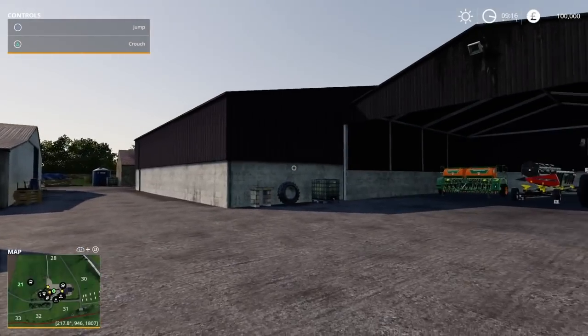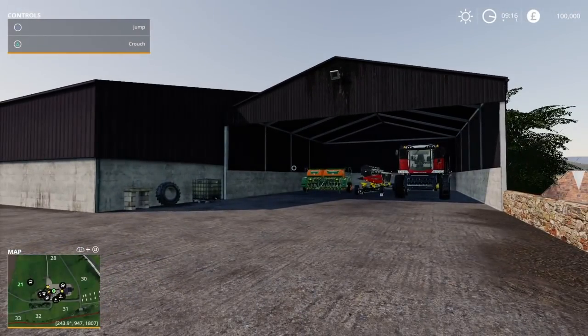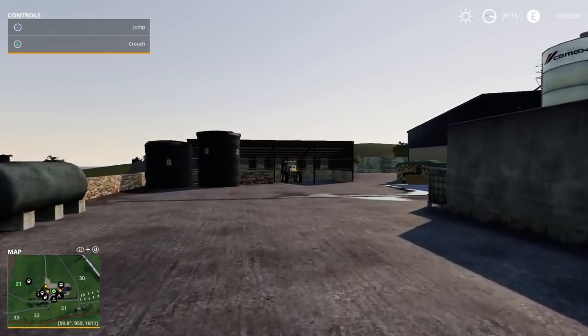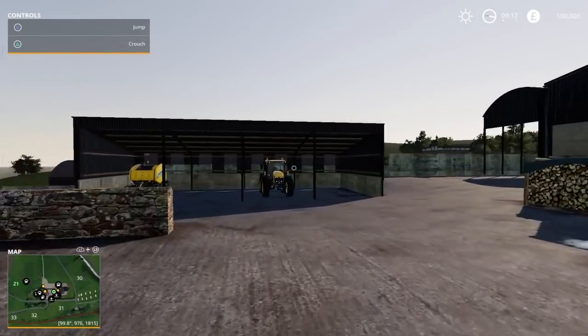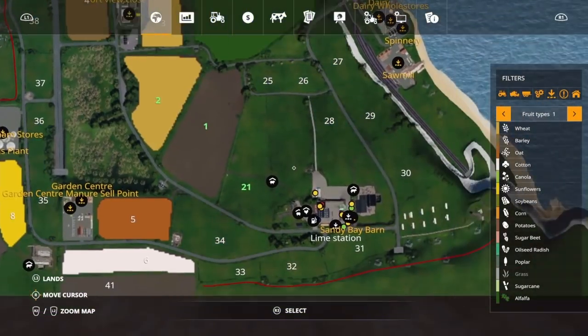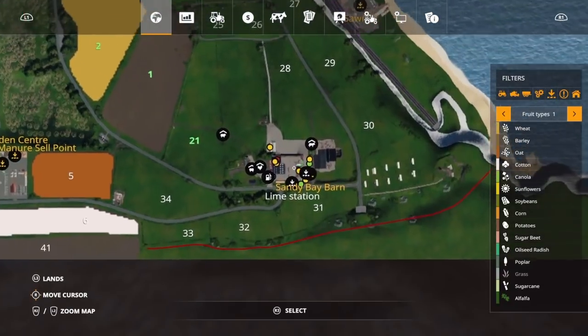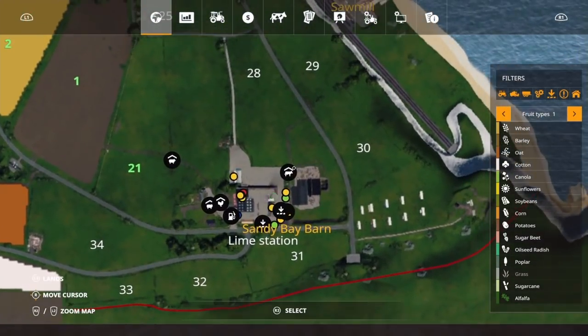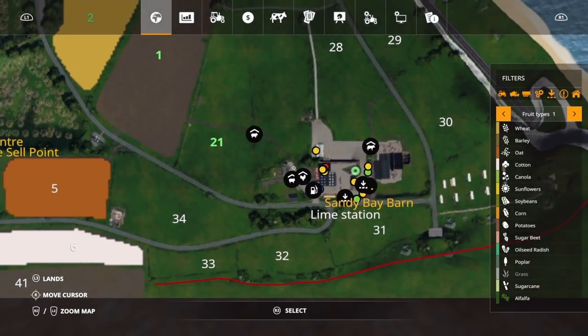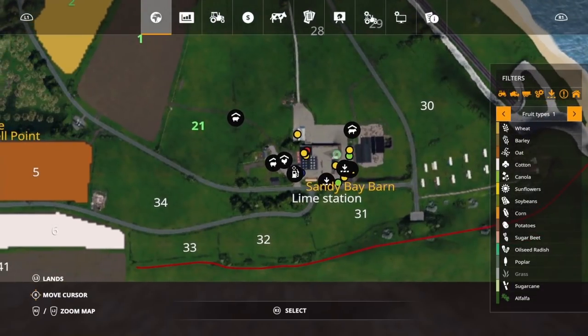We are starting on the mode New Farmer. If you don't know what that means, it means we start with land, equipment, and as you can see in the top right, £100,000 — which is amazing because it means we'll be able to start buying a few things to help us out around the farm. We are down in the bottom left corner at Sandy Bay Barn. As you can see, we have options in the future to have cows, sheep, and chickens, which is amazing because you guys know I love chickens.